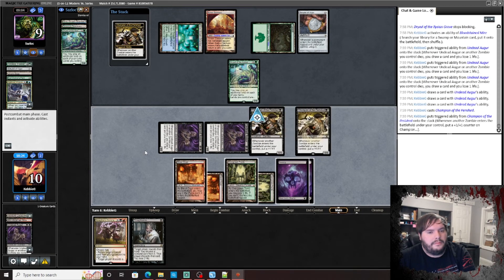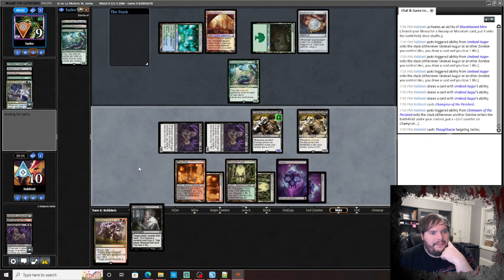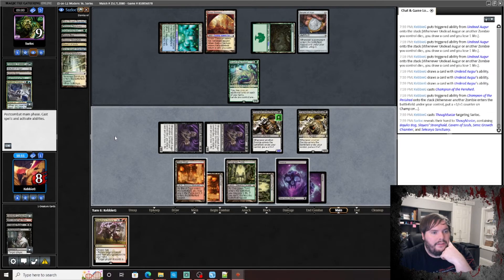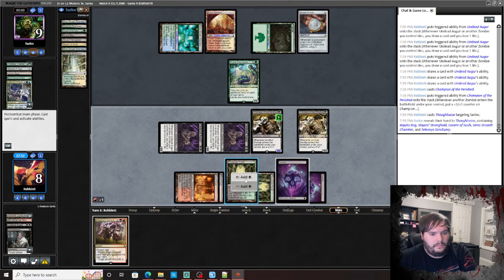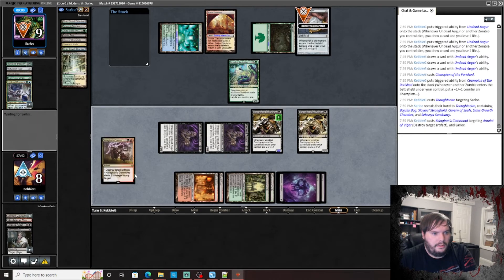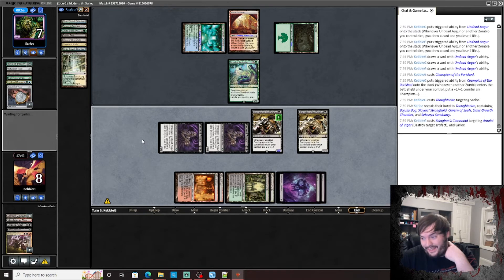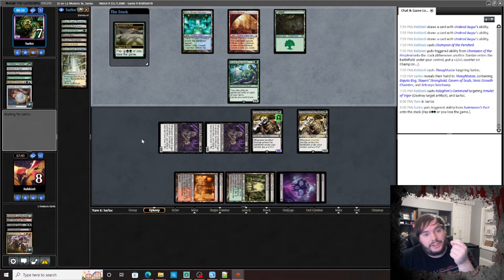Play that. Let's see what he has in hand — all lands. Wait a minute — destroy an artifact, two damage, pass the turn. There goes the Amulet. I think that's our best bet — I don't want to give him a shot at drawing Titan this turn and being able to play it with an Amulet.